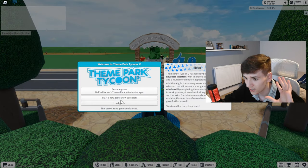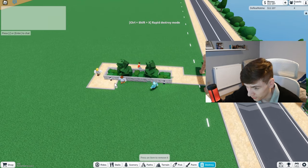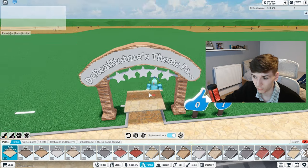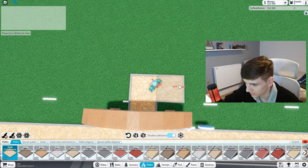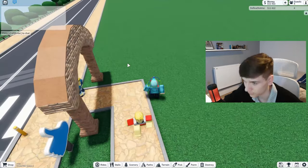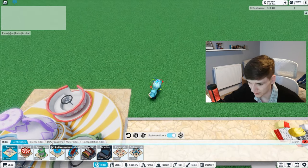To start, go and load a new plot, skip the tutorial, and you'll have $11,000. To get some more, destroy all of the default items because you need as much money as possible. Then build some paths that go right to the entrance — like this way. Do not build anything over here as later on we are going to push the farm down into the ground. Once you've got your basic paths down, set up some rides to get some income.